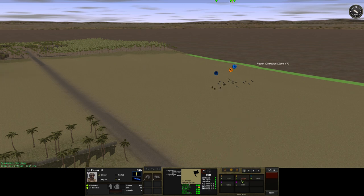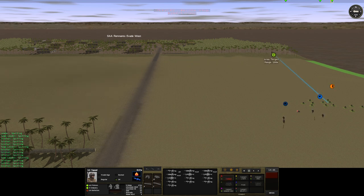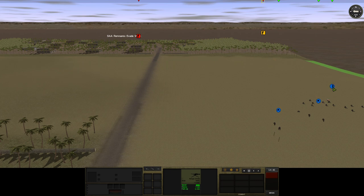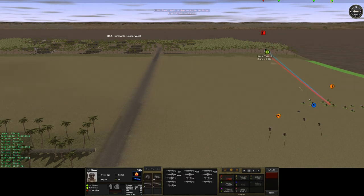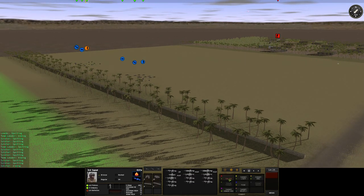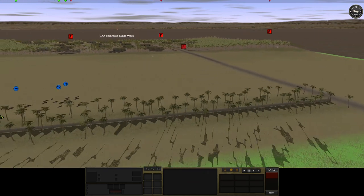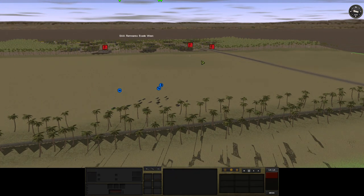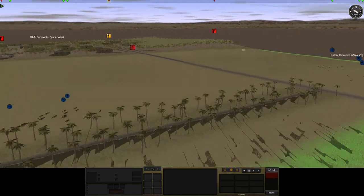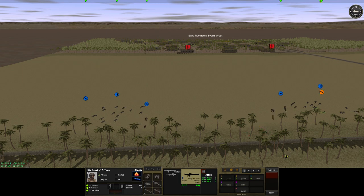We can hear some firing. Red force on the hill — we're going to fire back. These red force jump in and out of contact. Let's see if we can get the MG set up. We might be able to put some more fire on the enemy here.